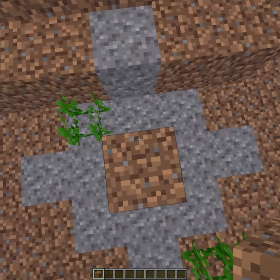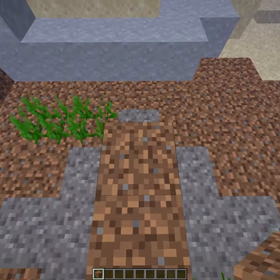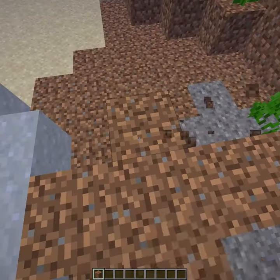Now that we've found a clump of gravel, you'll want to place a block in the middle of the clump, use F3 to start facing north, walk two blocks forward, and this will be the most optimal place to find diamonds.